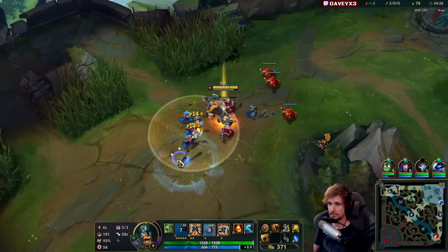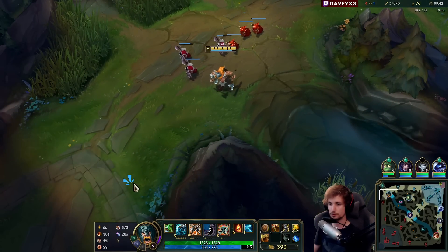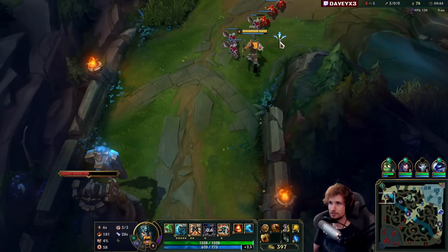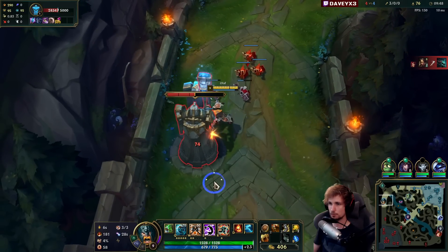Especially when you're playing against Nidalee, Niko, and all that stuff — it's really easy. They need to kite me down, which they can't do because I've got my Ghost. I'm gonna walk this direction, farming between the two towers and then use that to rotate.